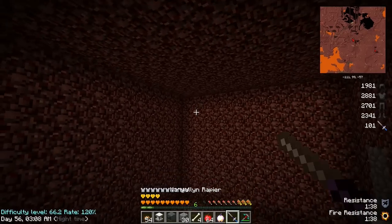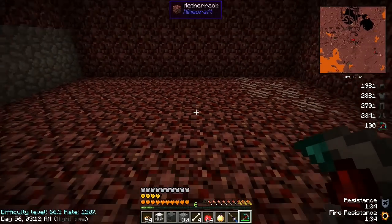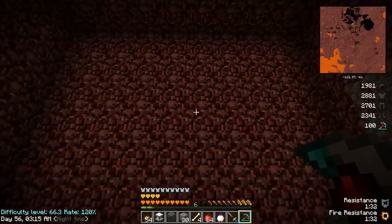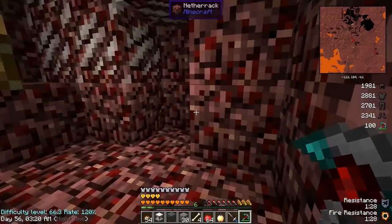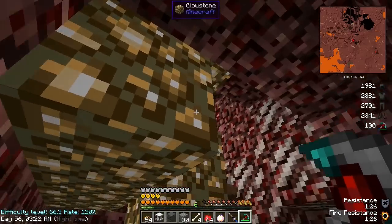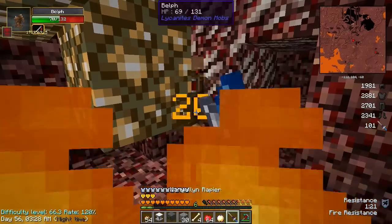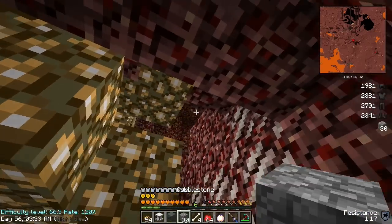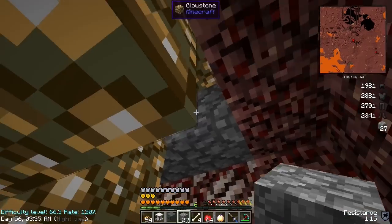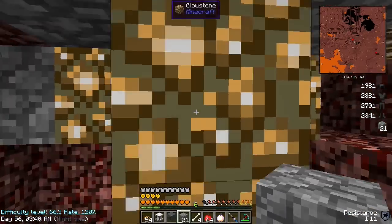I've got just a small room dug out here. I'm going to put the spawner on the ceiling, sort of in the middle — right here should be sufficient. I love how I don't take fire damage from these charms. I can't wait until I get the no-wither one — you know how easy it's going to be to fight the wither once I have that.